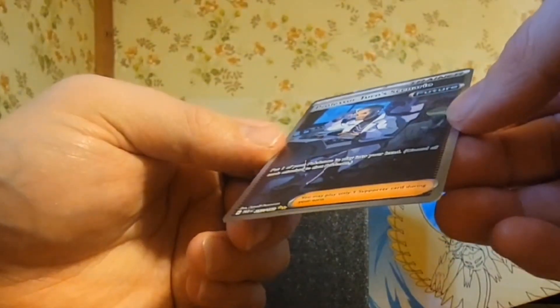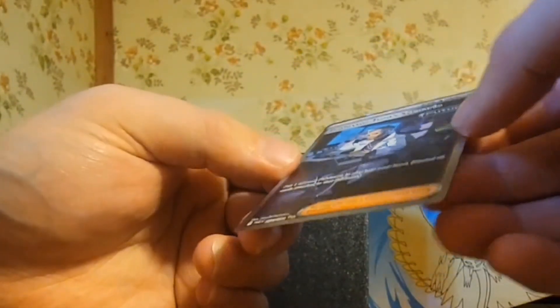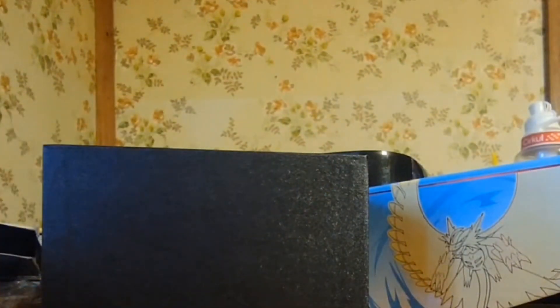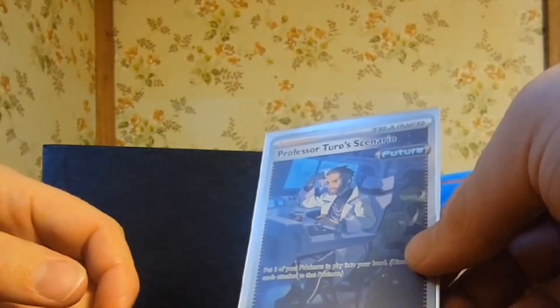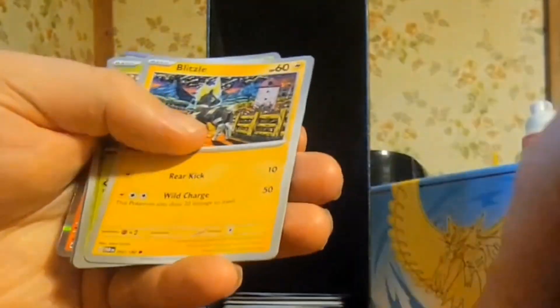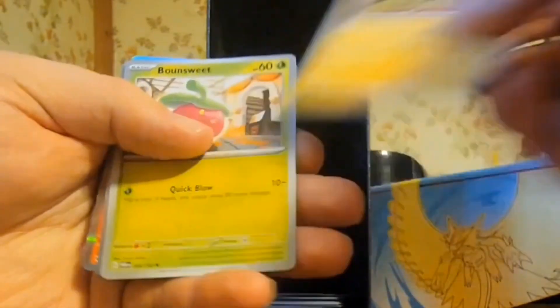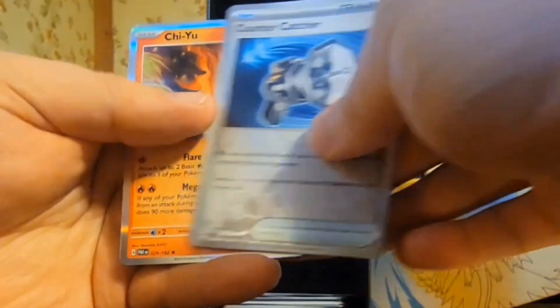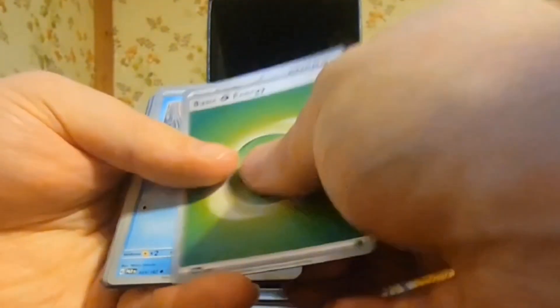That's a full art trainer — Professor Turo Scenario. Blippu. Basic water energy, Gible, Pan Power, Blitsel, Bounsweet, Tatsugiri, Earthen Vessel, Earthen Vessel, Medical Energy, Gible, Counter, and Chiyu. We got an energy.